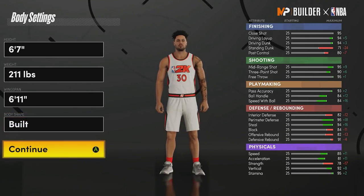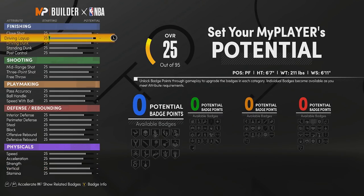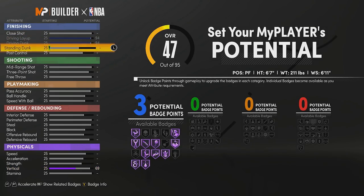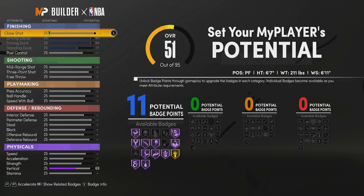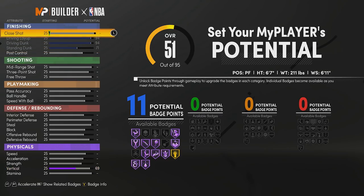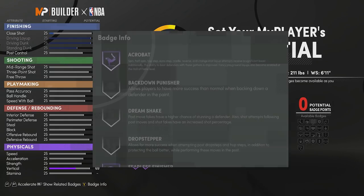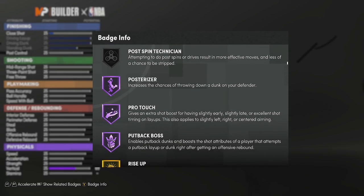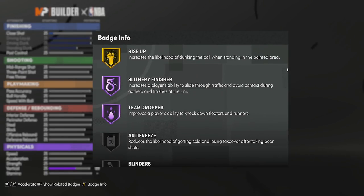Body shape you can go whatever you want — I like built. Copy these attributes exactly. You max your driving layup, max your driving dunk, max your standing dunk, and put your close shot up to 32, so you unlock 12 finishing badges. 32 close shot compared to post control 32 — you need the same rating to unlock 12. The reason for 12 finishing badges: heat seeker Hall of Fame (4 points), posterizer Hall of Fame (8), and slithery finisher Hall of Fame (12).